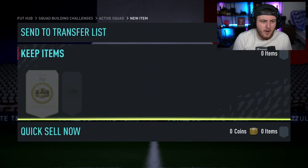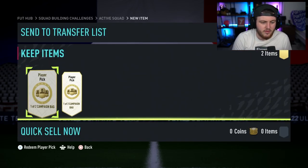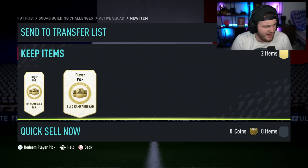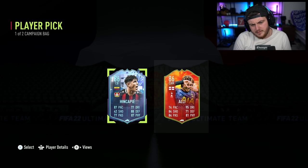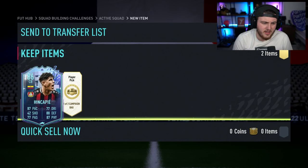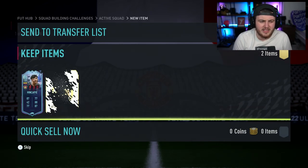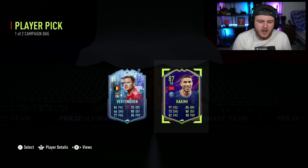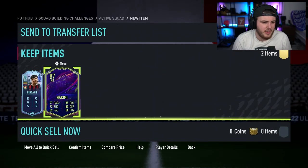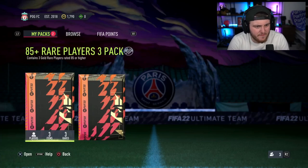We've got my two campaign bag party bag player picks on the pay-to-win account. First player pick — not ideal, we've got Hinkapai with Dele Alli. I'm going to take this guy — it's a Foot Fantasy at least. Second one: I would be happy if I didn't already have Team of the Year Hakimi, because that's a decent card otherwise. I'm just going to take him for fodder because I'm never going to use Fortongan.